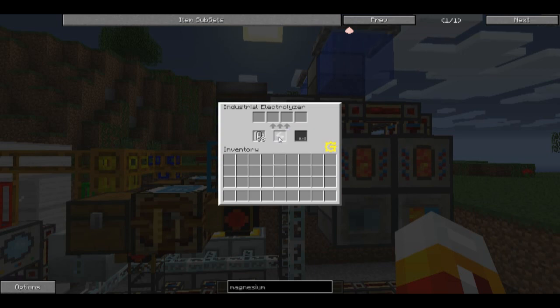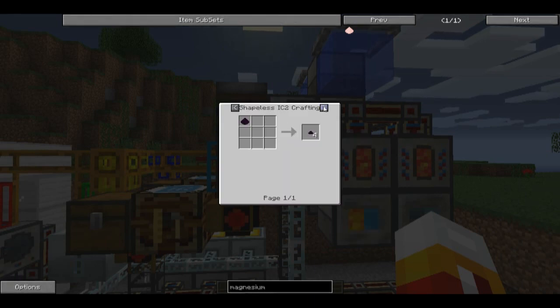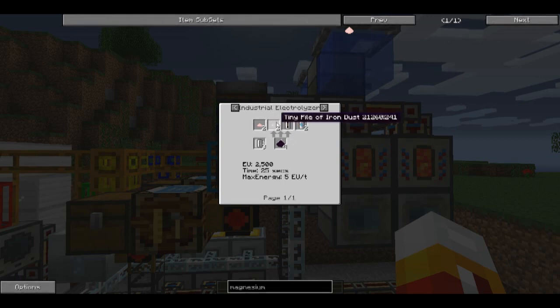If you stick four obsidian dust into an industrial electrolyzer — darn it, it stole my obsidian so I can't hit the recipe button. There's another one, so I can hit the recipe button. You can see that four obsidian dust produces two tiny piles of magnesium, two tiny piles of iron, a silicon, and a compressed air. All this other stuff is byproducts but iron is really what I want.